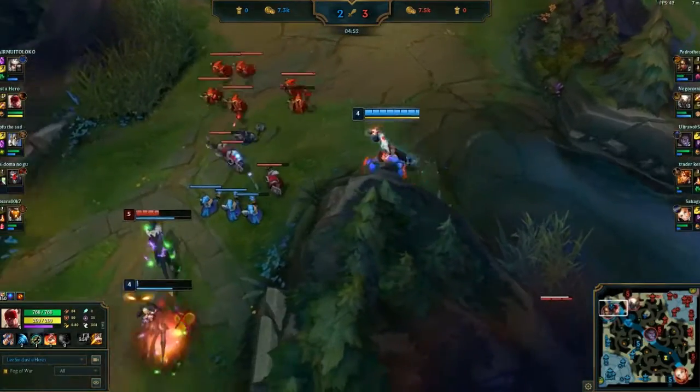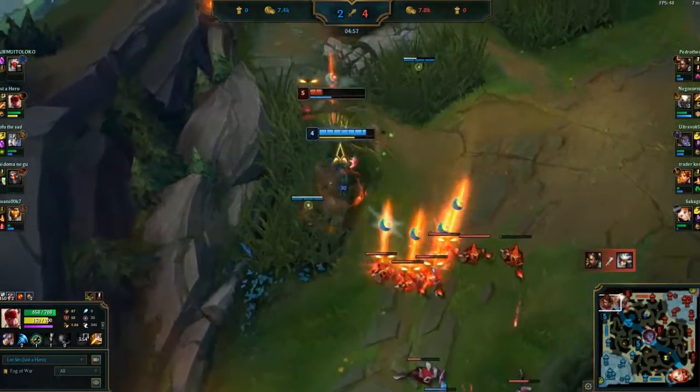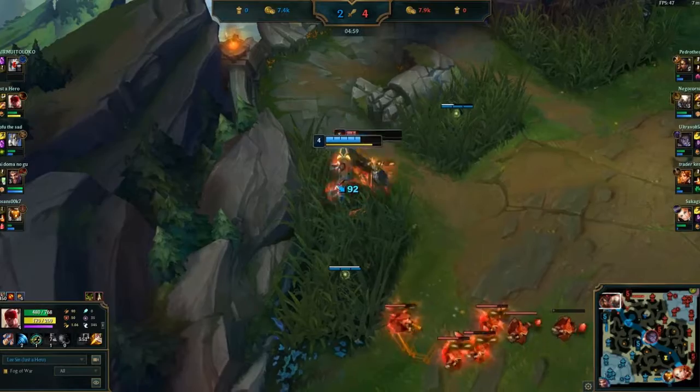Your E deals damage in an area, and the second cast reduces move speed from enemies. It's the perfect skill to gank.